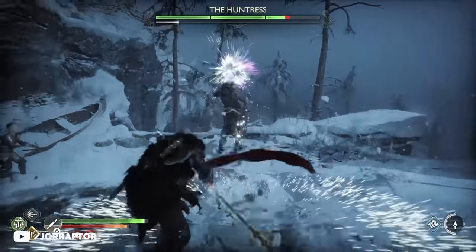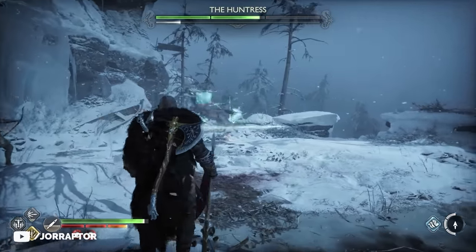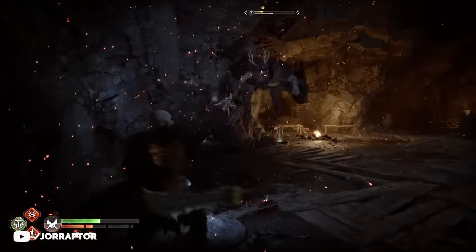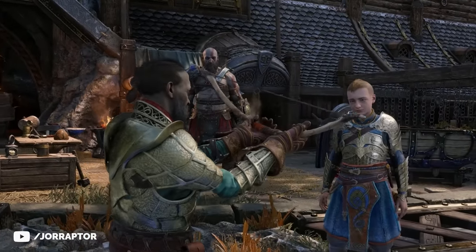Unleashing the Draugnir Spear and the Hilt of Skofnung on these early bosses is really a lot of fun, and you keep pretty much everything you earned throughout your first playthrough including your gear, skills, resources, and progression on your labors. Only the sonic and runic arrows have to be unlocked again, which makes sense as they're also used as solutions in puzzles.